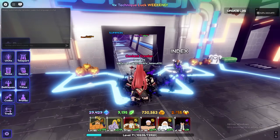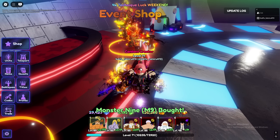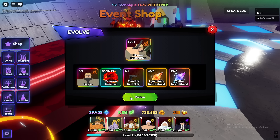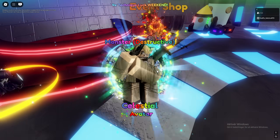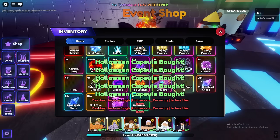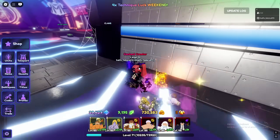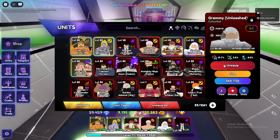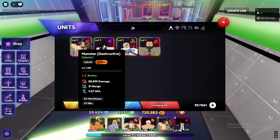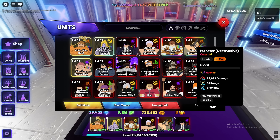That stage is done, so we can finally buy the evo item — it did take a while. I hate grinding for evo items, it's so boring compared to just gambling. We already have avatar so we just need to evo him. Monster Destructive — it's a really interesting unit because he doesn't have superpowers, he's just a normal human. I'm not too hyped for him but it's okay. I'll level these guys up because I want to see Johan's attack effects — he'll be shooting guns and bazookas.